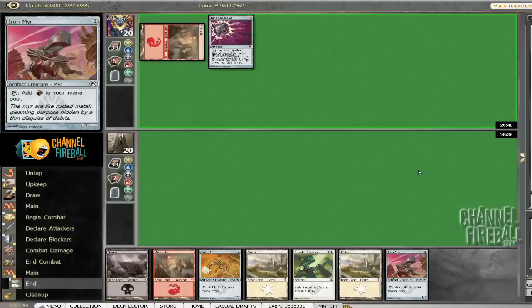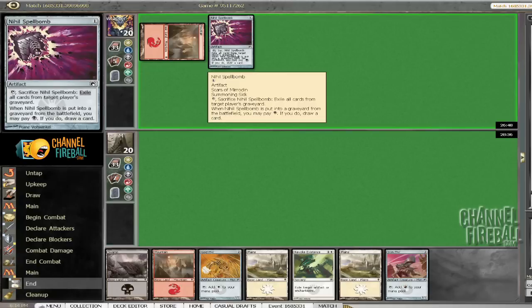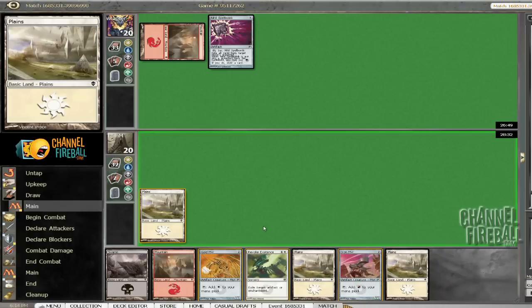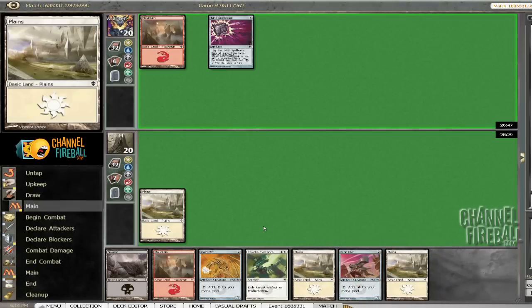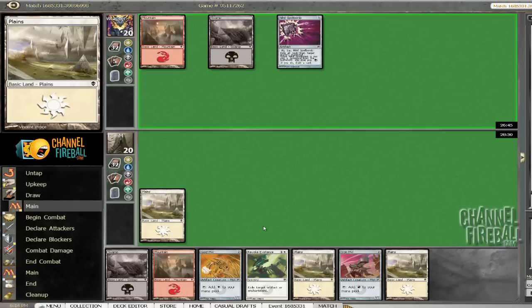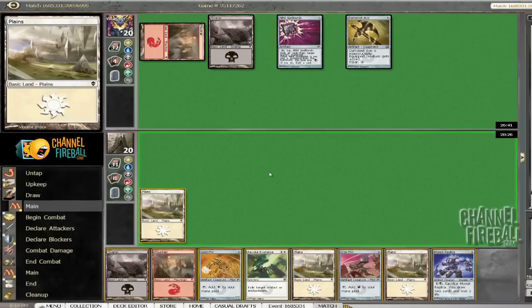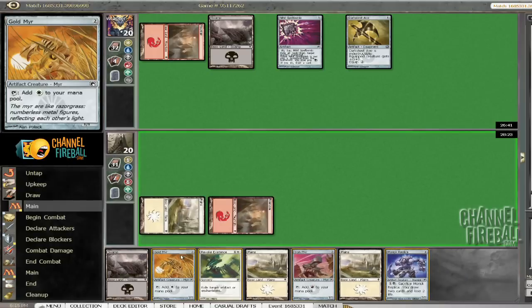If you're playing this card, it's a pretty clear sign you're some kind of Metalcraft deck, because that effect isn't actually very good. So this hand — it's not great in that we don't have anything to do yet. We have these accelerators but nothing to actually accelerate into, but our deck definitely has some great options. If we draw a dragon or a Battlesphere, I think we're going to be pretty happy with this hand.